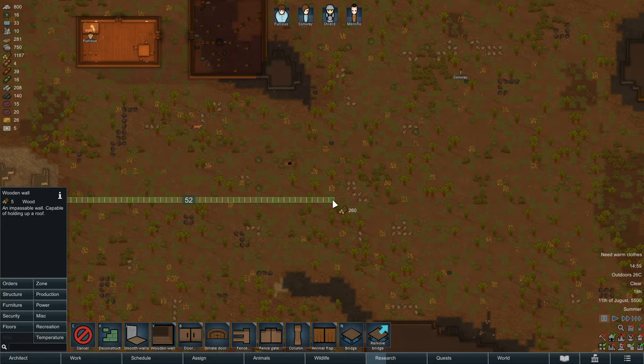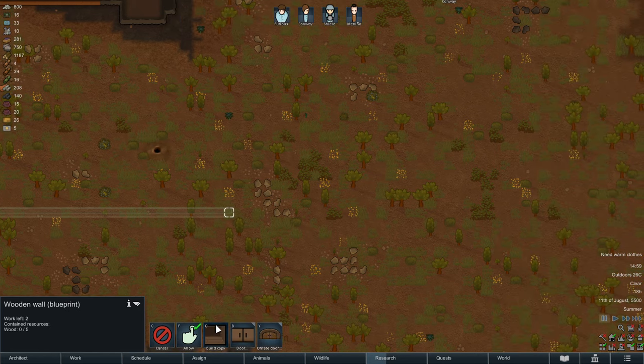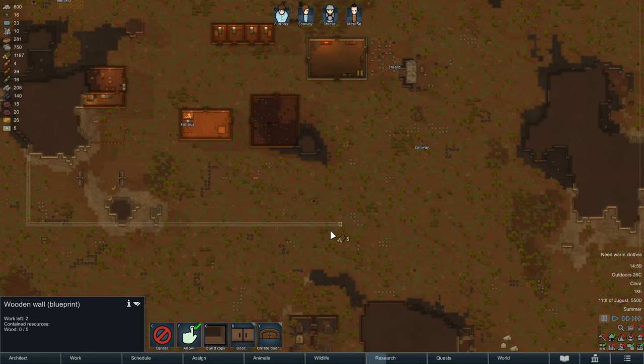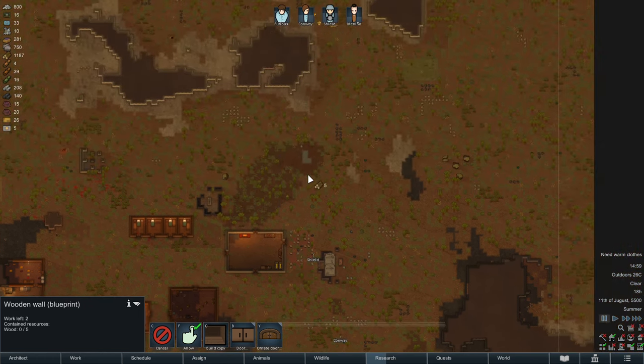There is a steam geyser here — don't block these, we are going to make top-notch energy out of these. I'm going up a little bit here because I want to make the base not unnecessarily ultra large.